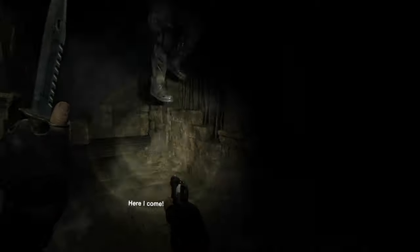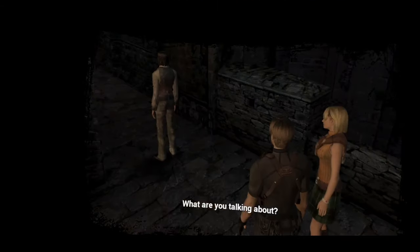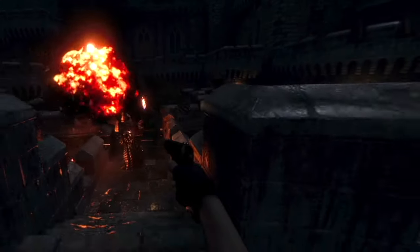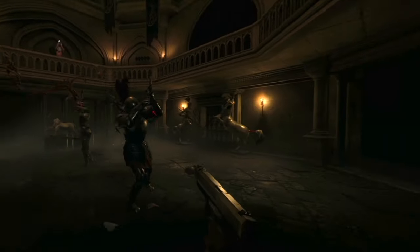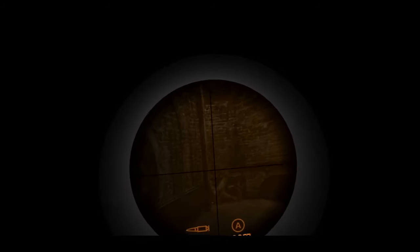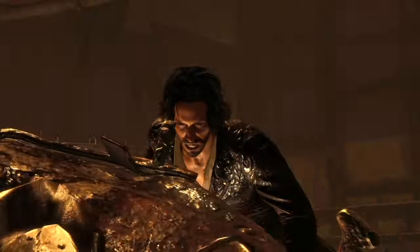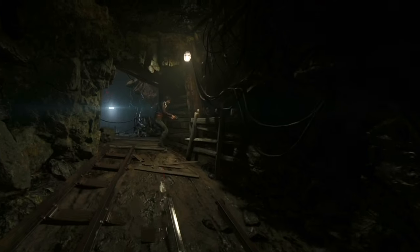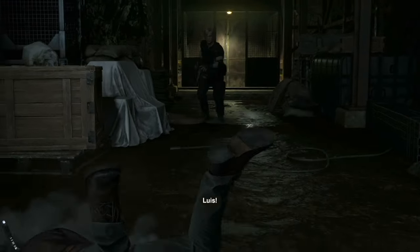Story-wise, the Resident Evil 4 Remake fills several plot holes from the original and gives more depth to the story — like the Plagas' origin, the region's history, Louise's backstory, and Leon's history with Major Krauser. These variations in the narrative influence your VR experience, impacting gameplay, boss fights, and enemy encounters. For example, Louise died to Saddler in the original game, but in the remake, not only are you aware of Louise's association to Umbrella and the cult right away, you spend more time with them by going on a fun minecart ride in VR, collectively fighting the two El Gigante in the Inferno Chamber, and exploring the bug-filled catacombs.